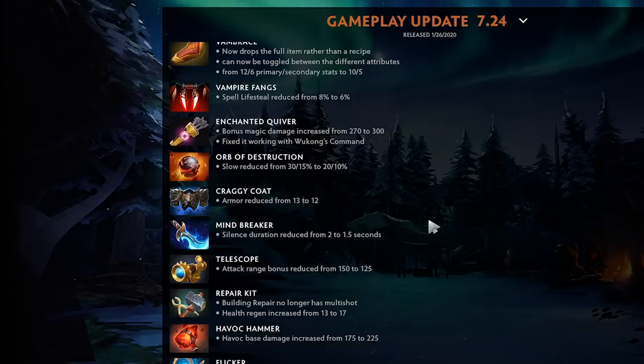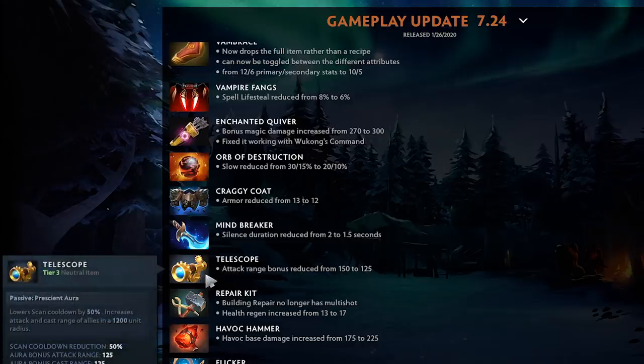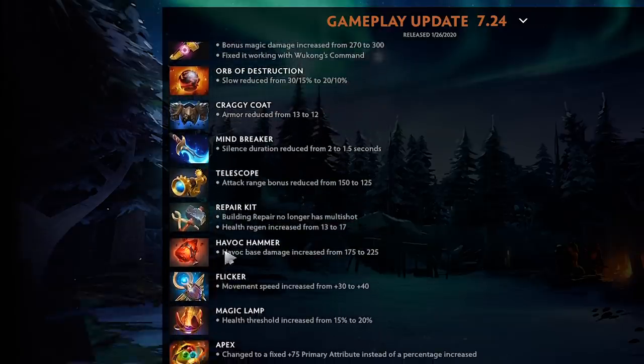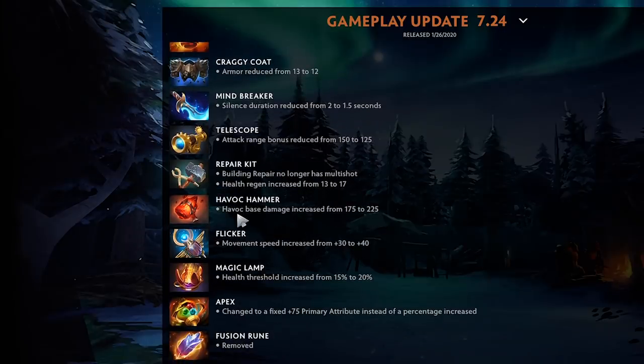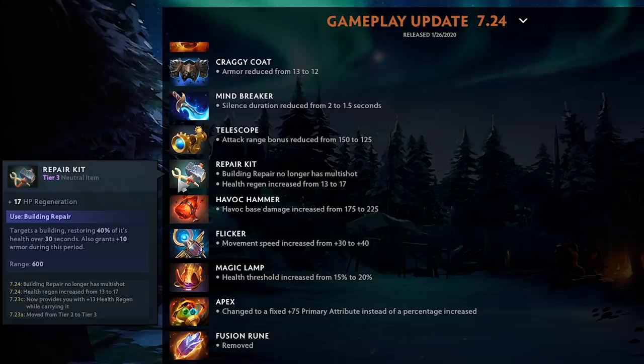Mindbreaker silence reduced from 2 to 1.5 seconds — remember when it was four seconds, that was hilarious. Telescope attack range reduced from 150 to 125, but it's still a fantastic item — just having true sight for your entire team in a 1200 radius is great. Repair Kit: I tweeted that I thought it was foolish, and now it no longer has multi-shot but HP regen was increased. At least it doesn't make you instantly kill the entire creep wave and solo defend as a position five.